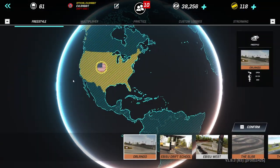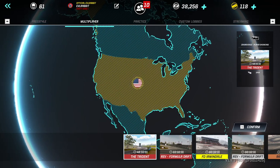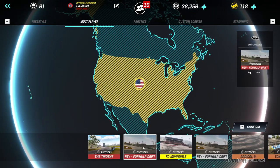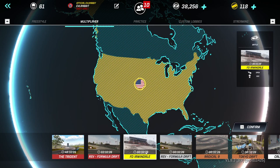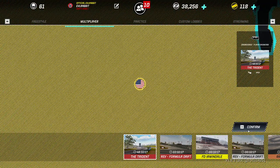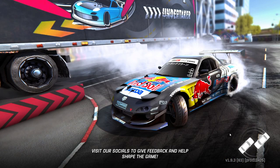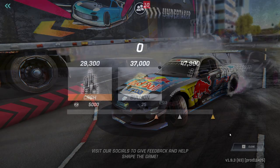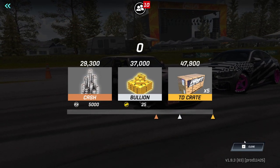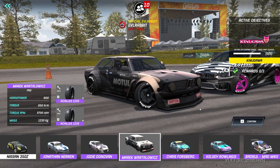Today we're going to get into some more drifting and go straight into the multiplayer. We have a player showcase, a daily challenge, and some open battles. We're going to go into the player showcase, which is the Trident, and see if we can complete it. Not sure which car we're going to use — it's probably going to be the Z, because we all know and love my Z. We need 47,900 to complete this challenge.